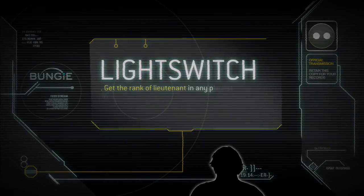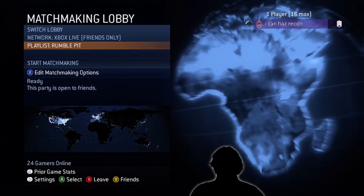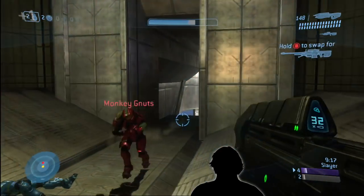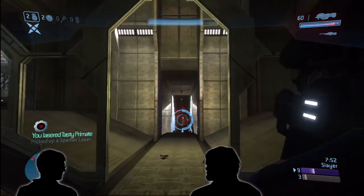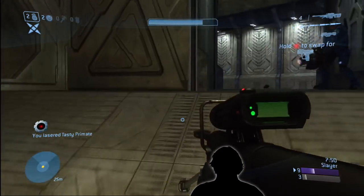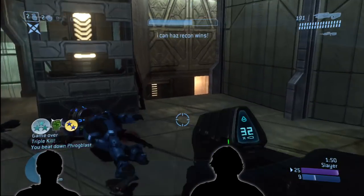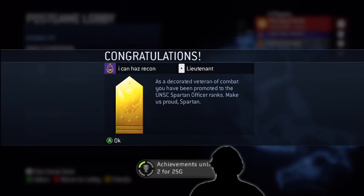Let's get started with Light Switch. This is definitely my territory. Light Switch is pretty straightforward — you have to get Lieutenant Rank in any playlist in Halo 3 matchmaking. That's 50 EXP, which means basically 50 victories, which just means it's a matter of time. It takes a couple hours at the most. Even if you're terrible, you will get this achievement. You just have to put the time in. Definitely low-hanging fruit.